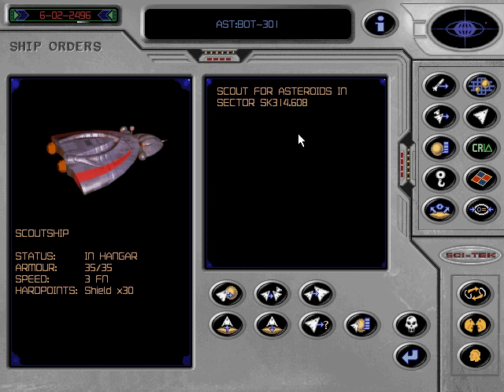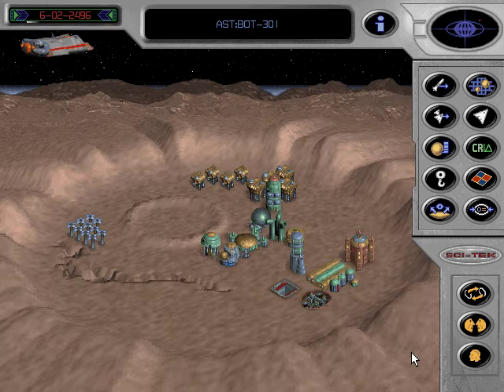The orders you have just given that ship now appear in the dialog box. It is possible to give the ship up to three stacked orders. But unless you have fitted your craft with the long range transmitters available from Scitec, you will have to wait until they return before receiving the information. You have now sent a scout off to search for new asteroids.